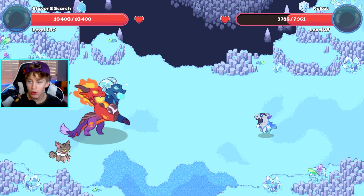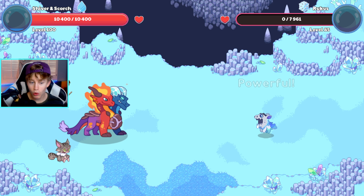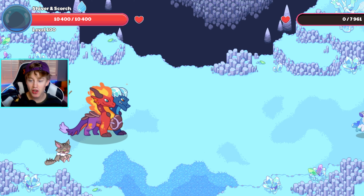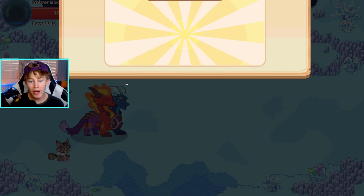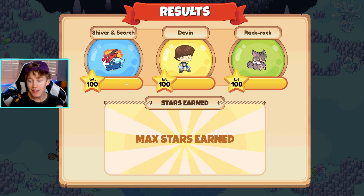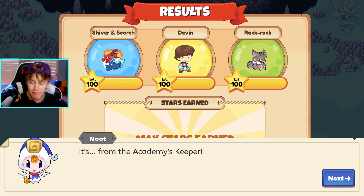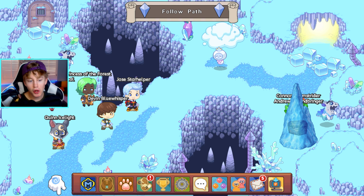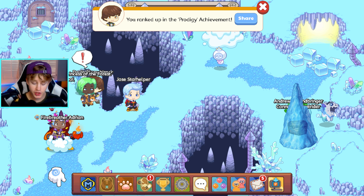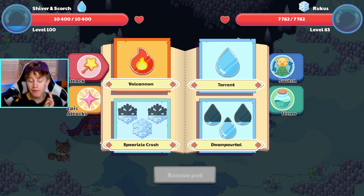Oh wait, is there no epic attack? There's no mythical epic attack guys, that's crazy. I actually thought there was one. We're gonna head back to a normal spell versus this Ruckus. Boom - 4,163 damage. We just beat the Ruckus and just like that we won the battle. So overall we're off to a good start. Let's go ahead and head on to the next battle.